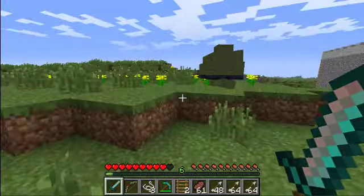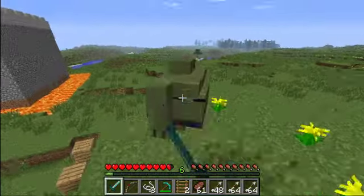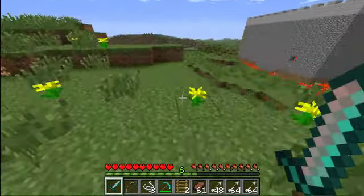It basically just fires cannon bombs, this thing, and I think it also damages blocks. You see - that thing was difficult to kill. That's the other mob.